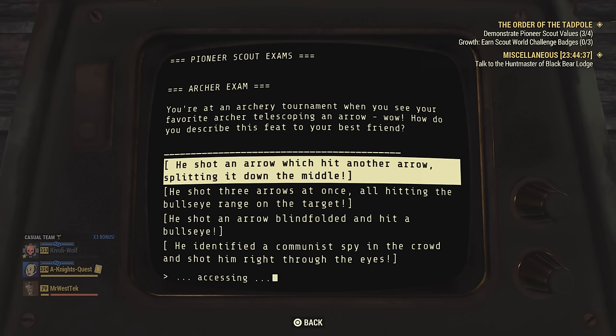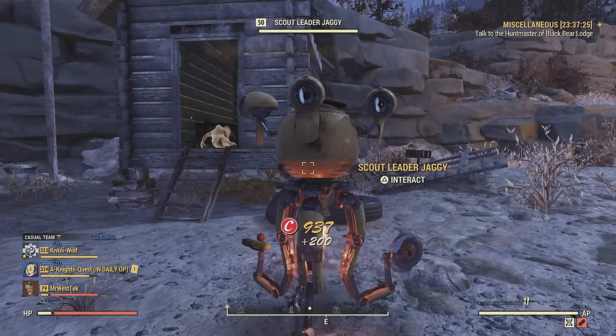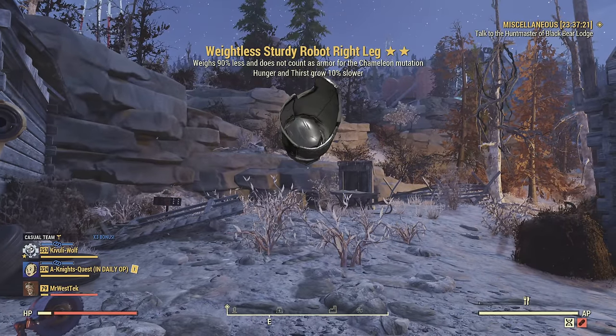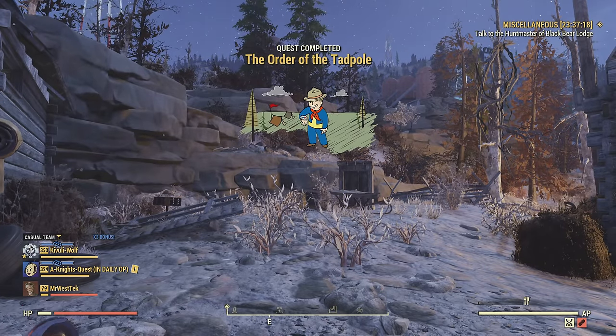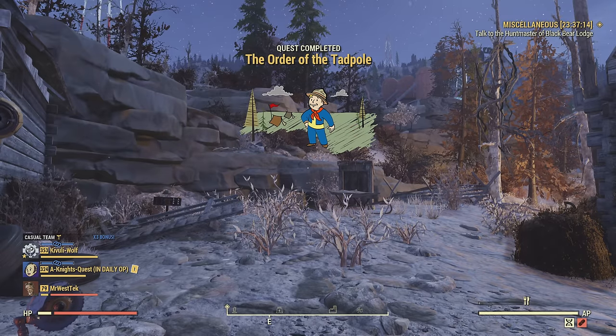I'm going to leave a link in the description with all the answers for every test so you don't have to trial and error. After you've completed those three tests — Archer, Athlete, and Hunter — just come over here and talk to the robot. You will have all the challenges done and you will get a backpack and a backpack plan.